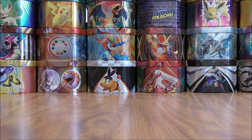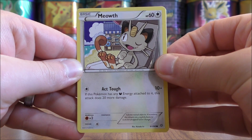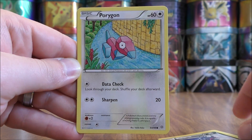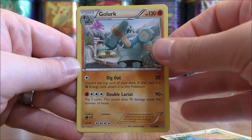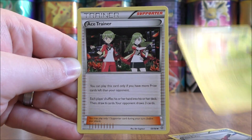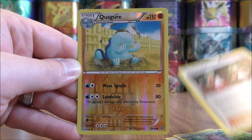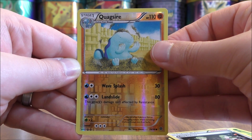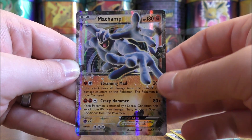Meowth to start the final pack. Oddish, Malamar, Porygon, Golurk, Paint Roller, Ariados, Ace Trainer, reverse holo of a Quagsire — just a common. And the final card, hoping for something good — it would be a Machamp EX.